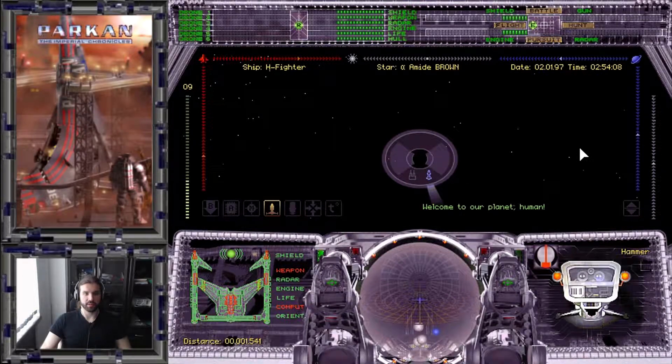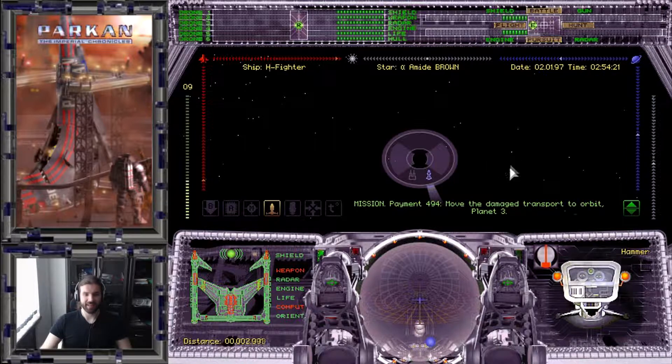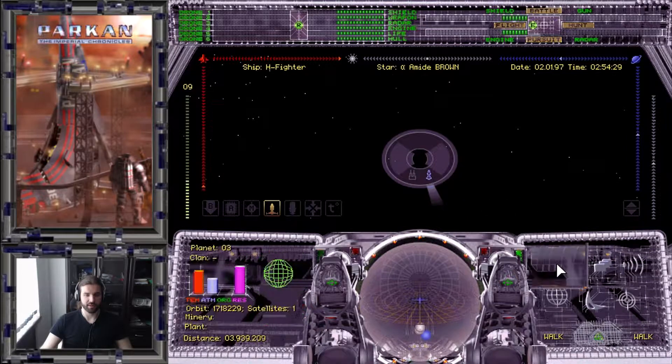Welcome back viewers to the second episode of Parkan: The Imperial Chronicles walkthrough. When we left, we were on a mission to move a damaged transport to orbit planet 3. We don't have a tractor beam, so we have to turn on the autopilot and then protect the transport from pirates.